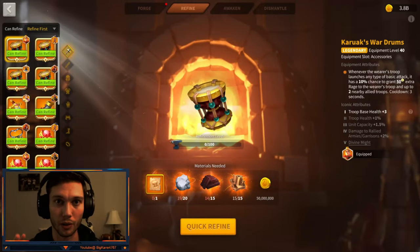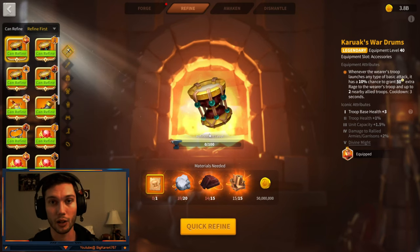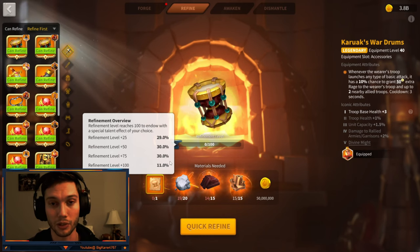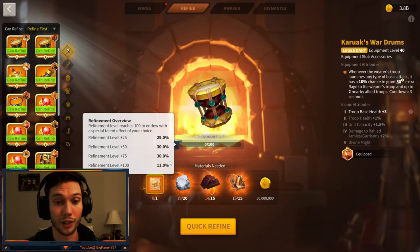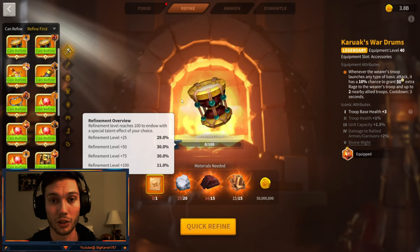Before we get started, a quick recap about the difference between refining and awakening in Rise of Kingdoms. Refining is when you take a piece that you did not crit on first craft and you spend blueprints and materials to get this bar up to 100. You've got certain percentages based on how lucky you are to get a 100 refinement level, meaning your piece would now be crit. Just a reminder: if you get refinement like plus 75, you receive no bonus stats — you get nothing — but then you'd have a guaranteed crit on your next refine.